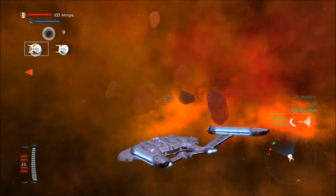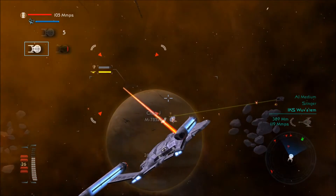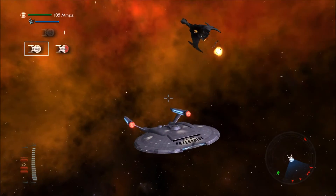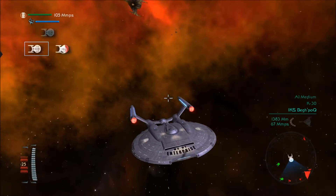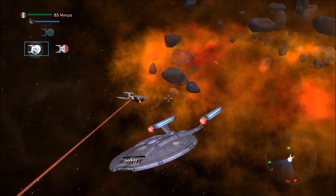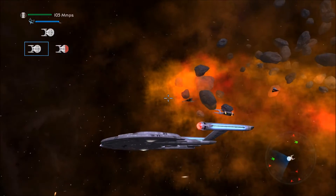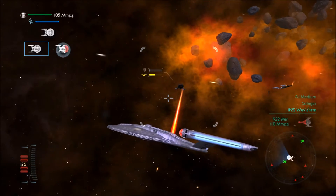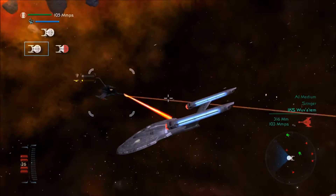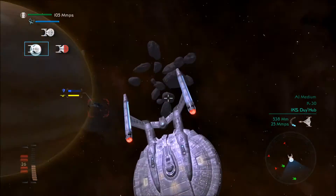I can fly right through this nebula without any adverse effects because all it does is take down shields, and guess what the Federation does not have? Shields. There is a guy in there — I'm not going to focus on anyone else until I get that guy with no shields. Once I destroy him — not if, once — we will move on.